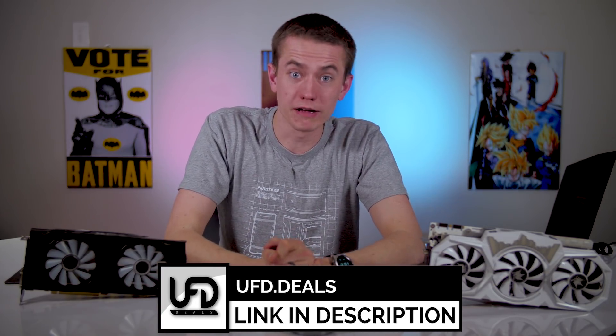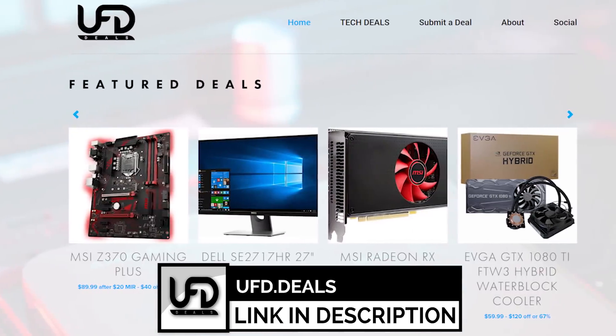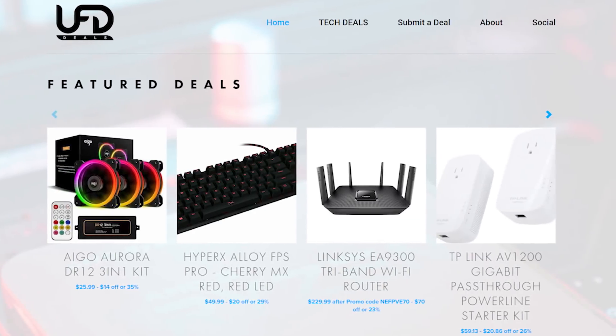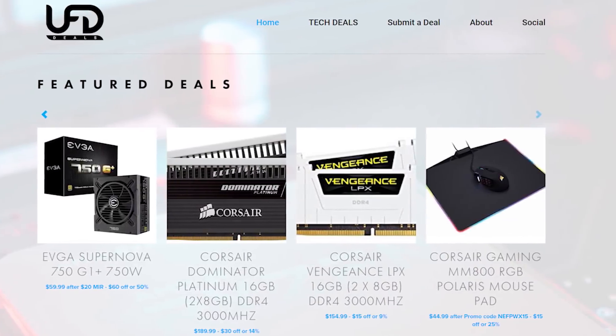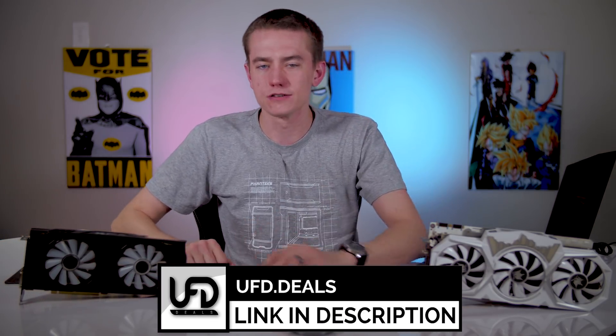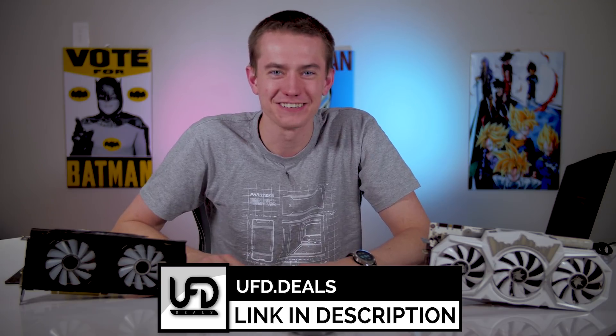Today's sponsor is our very own website, UFD Deals, where we bring hot deals from around the internet on your favorite tech products because we want to save you a little bit of money. We also have affiliate links on everything, so we get a little kickback to support the channel. You can probably find some cheap graphics cards to maybe mine with — or maybe buy them and slap your miner friend because you hate them for causing the GPU drought earlier in the year. Check the link in the video description at ufd.deals.